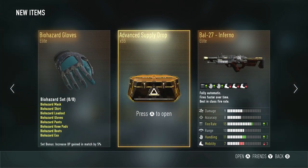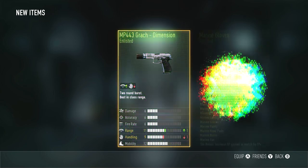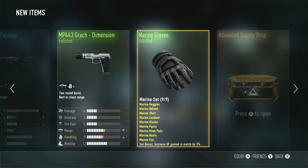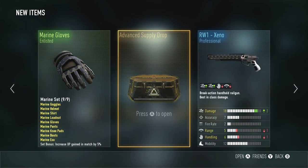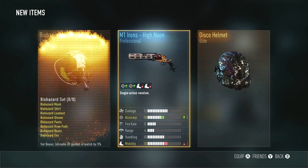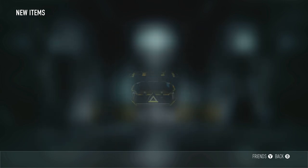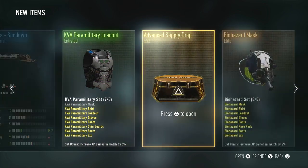Come on. We've gone through over 20 Advanced Supply Drops, almost 30 now, and we haven't seen anything yet except for the Legendary Samurai Shirt, which is cool, but that's a lot of Advanced Supply Drops to go through. We're getting a lot of Elite stuff, which I like, but we gotta get weapons. We need weapons here.